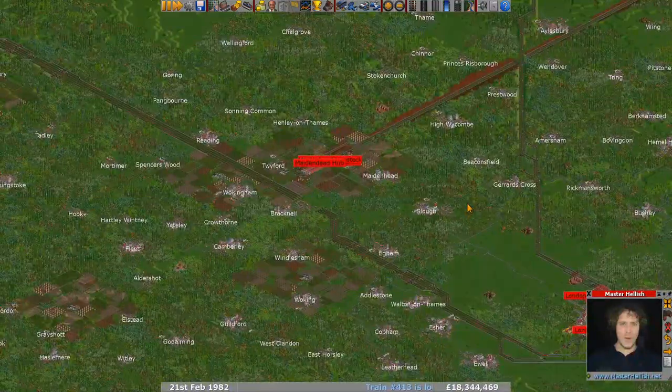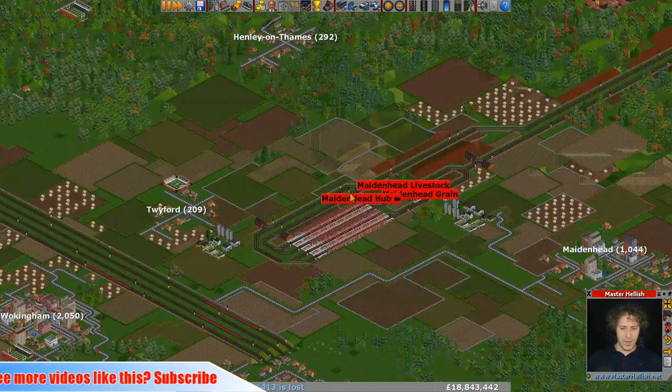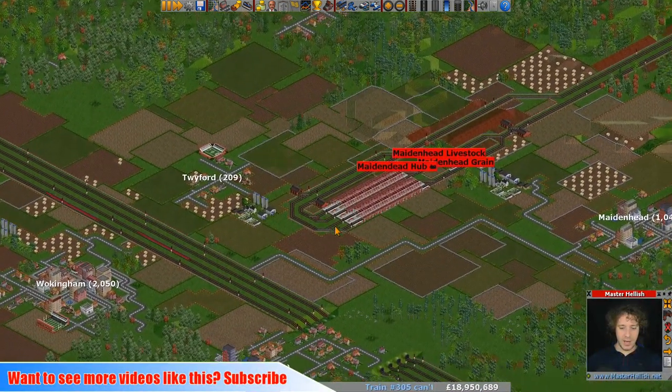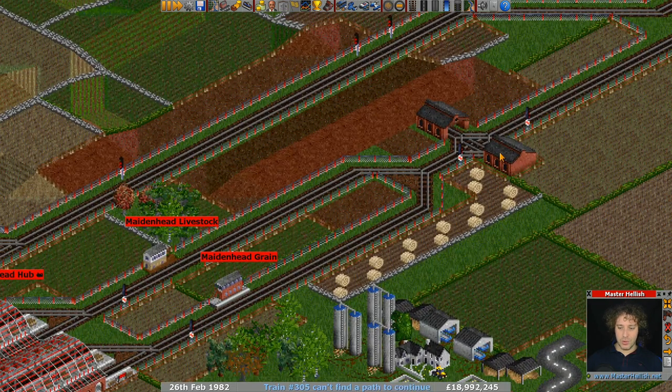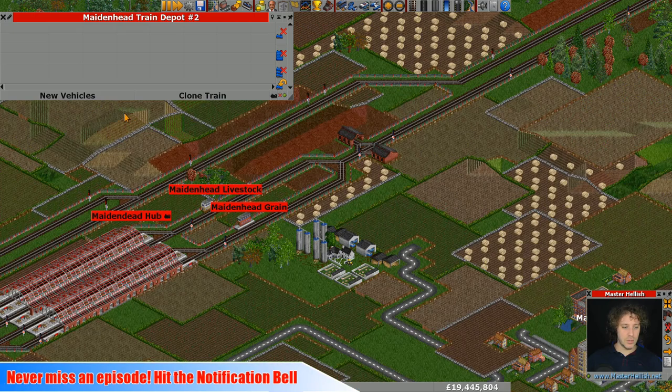Hello there, Master Hellish here, and welcome back to my OpenTTD let's play. Last time we got this mini hub down here at Maidenhead, and it's time to actually throw some trains on it. I've just noticed though we've got a bit of track there that I don't like to have in my double depots.